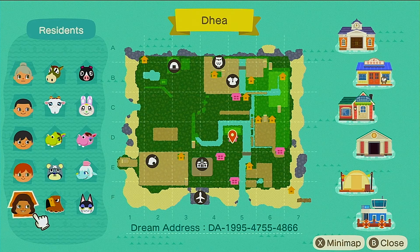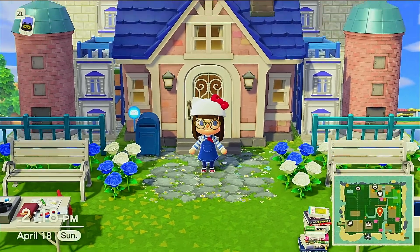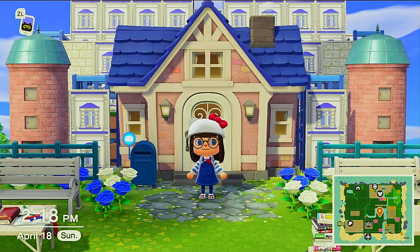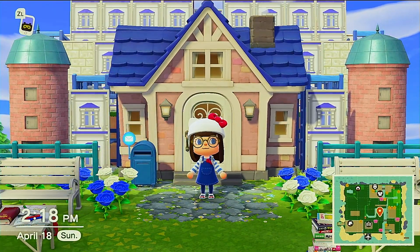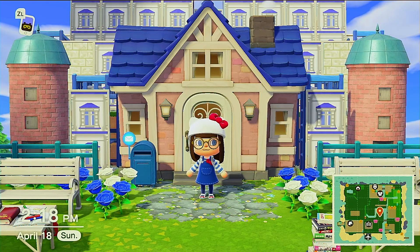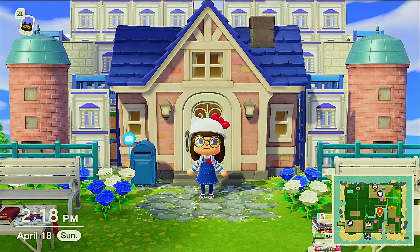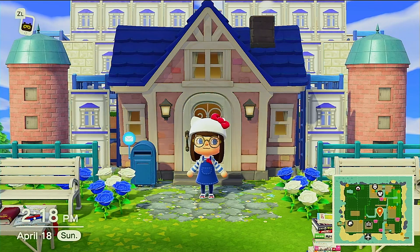This avatar is named Devi and he's wearing a Cinnamoroll outfit to match Chai's house. For today, we are still joined by my very loving partner, Haku. This is his avatar, Kuwan. We are still recording on his Switch. So without further ado, let's go to the Sanrio residence and meet up with our avatar, Devi.